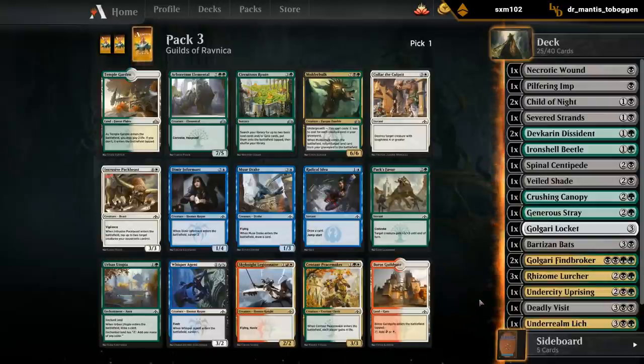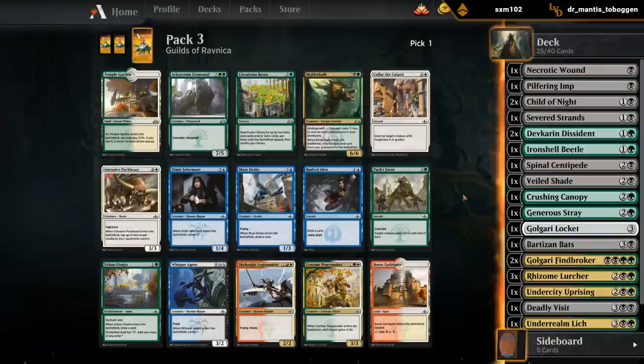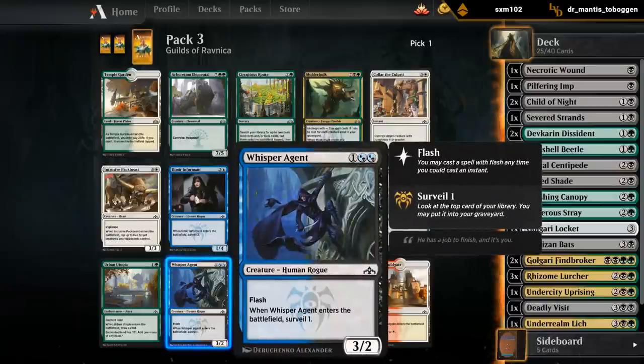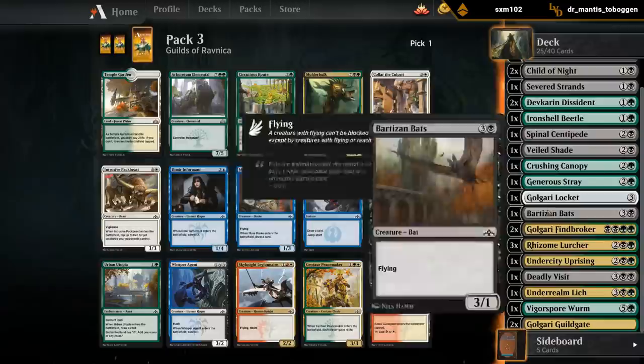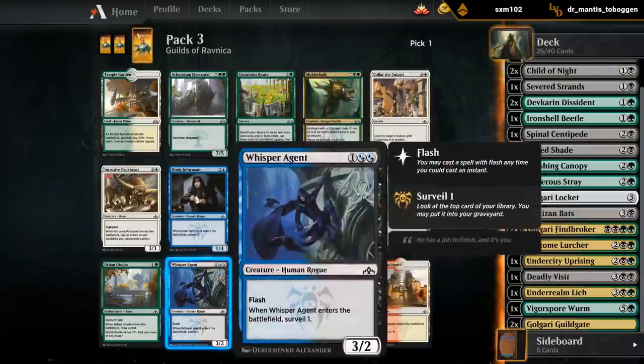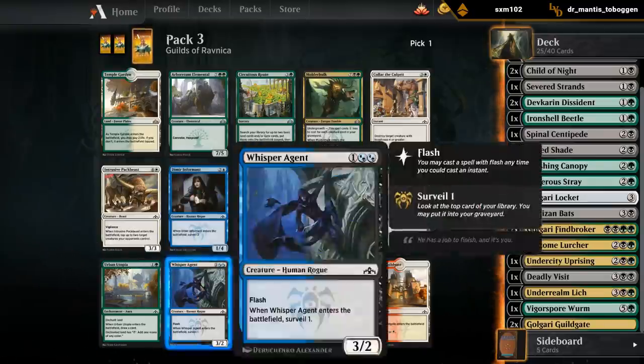What did we open? Molderhulk - I do not consider it as a good finisher for the deck, and the Elemental is also pretty bad. The card I'm most looking at here is Whisper Agent. Double black is not the easiest on the mana, but we do have double Guildgate and Locket for fixing. Surveil is nice since it can put a creature in the graveyard, and out of the Golgari deck people don't play around it as much. So let's take a Whisper Agent.